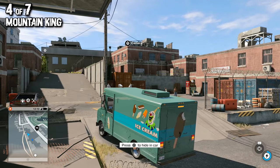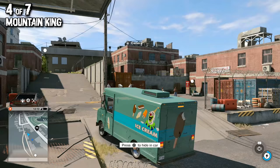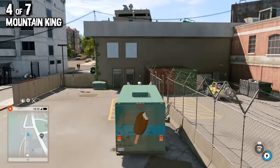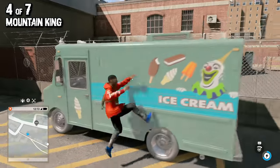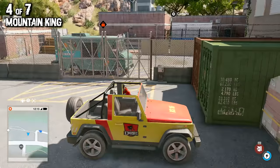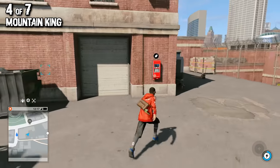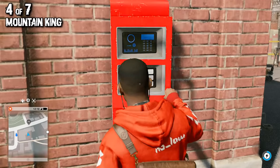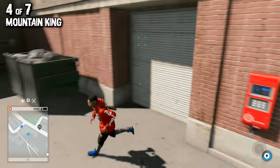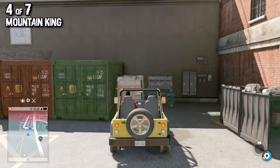Next up is the Mountain King, found near Oakland not far from your headquarters — just across the street. There are a few ways to get it: use a very large truck to walk over the gate, find the forklift nearby and do something similar, or use your RC jumper to get over the gate. This is the super cool, very obviously Jurassic Park Jeep. Once you get in, you'll need to quickly hack the CTOS box on the wall to open the gate to get out. The best part about this car, other than its amazing look, is its horn — which is the sound of a raptor.